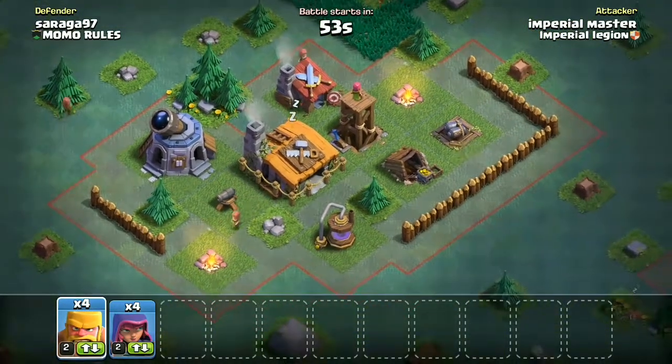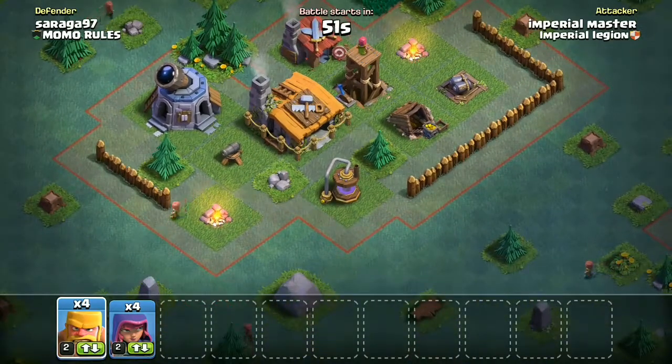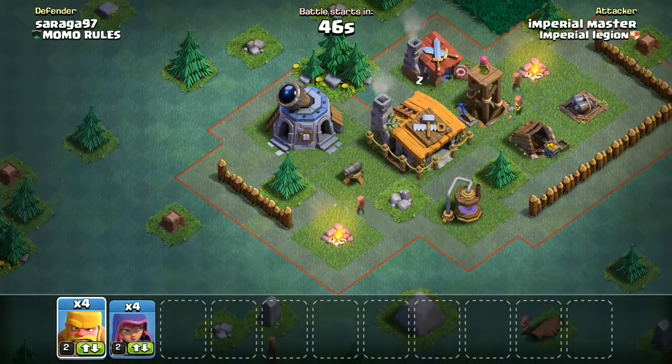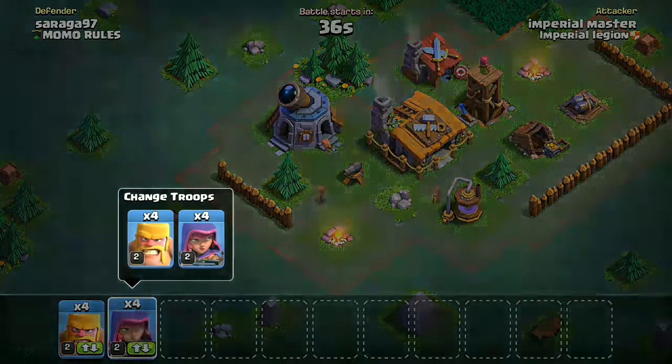This guy is Saraga. He's got his double cannon outside and a single cannon here. I think I'll put the archers here - actually I might go all on the left side because it's more exposed and might give me more overall damage. So let's just start off and put the archers first.